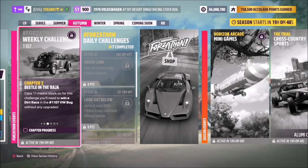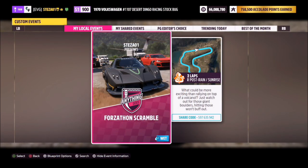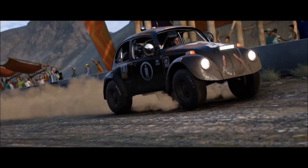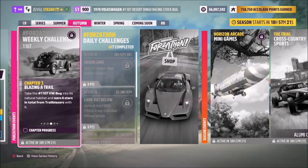The first challenge is nice and easy — it just wants you to win a dirt race in your VW Desert Bug. I recommend heading over to the Caldera Scramble atop the Caldera Volcano. I have a race there called Forzathon Scramble, share code 597635942. It's a typical race with no AI drivers, two laps, takes just over a minute, and you're guaranteed a win. In about a minute 40 seconds you've completed the first challenge.